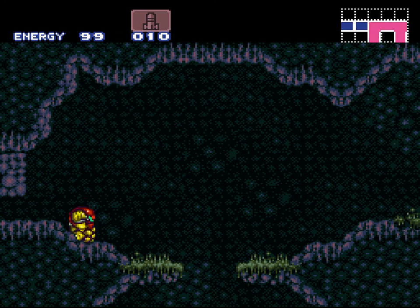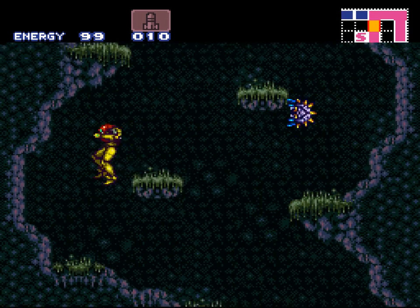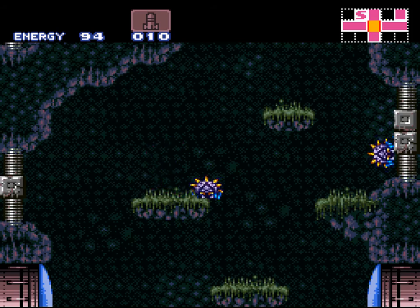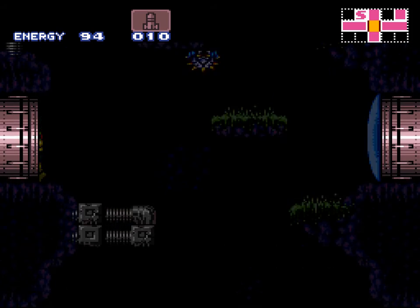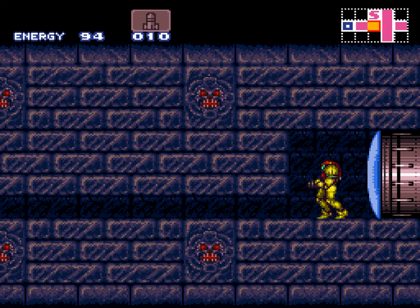Come down here. I remember there was this door down here that we couldn't go through because we didn't have the bombs — but that will be saved for next time. So this is Korthoth — I will see you guys later.